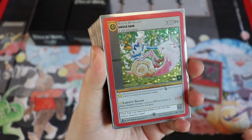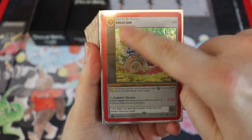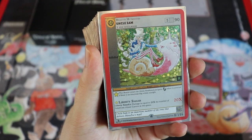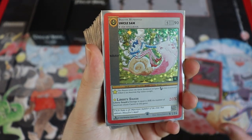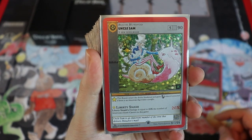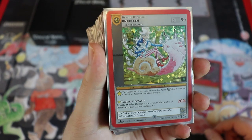Next is Uncle Sam, a card I put in a couple of these decks — partly because I have multiples and partly because it's really good. It's a colorless card costing 5. It enters awakened and gains unblockable when contracted if there's an American flag with an eyesight. Liberty Smash's damage equals 20 times the number of American citizen casters in the game, so against most opponents that's 40 — unblockable with haste. Pretty good.